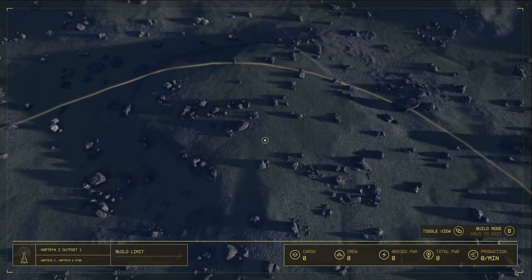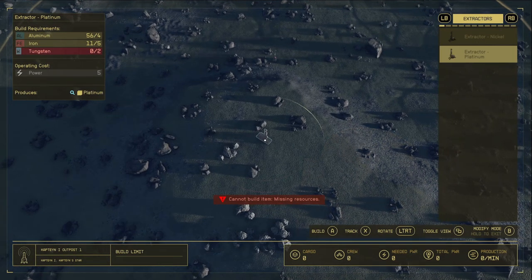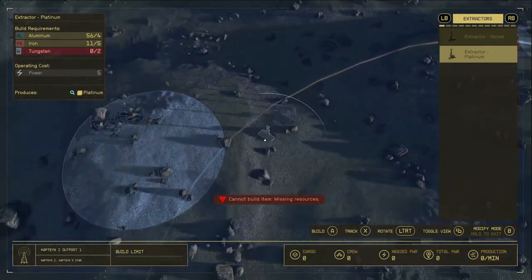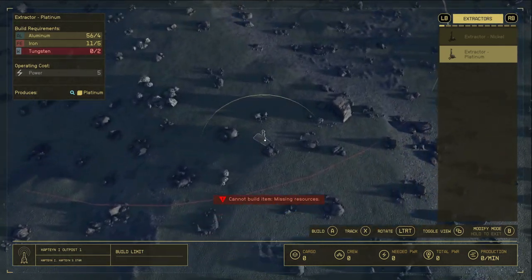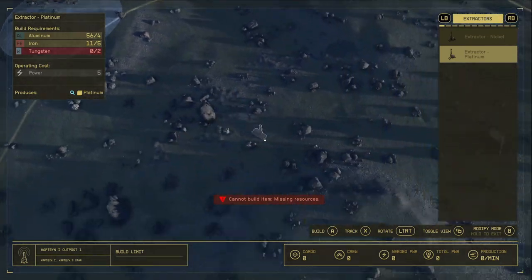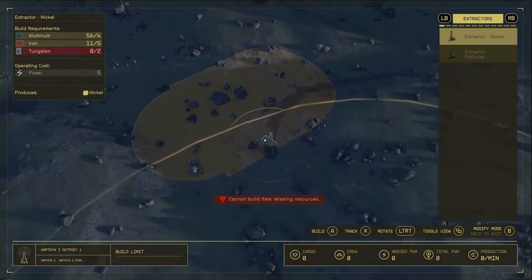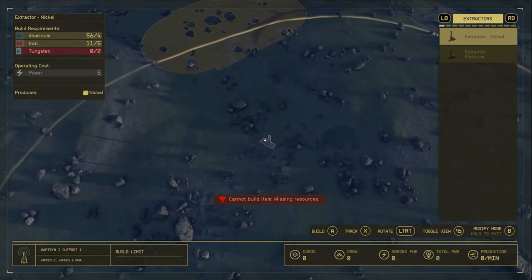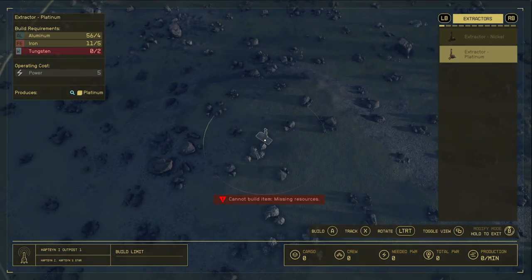Now that I have a spot chosen, I'm looking at the overall radius. I need to make sure the extractors I'm trying to utilize have enough room to be placed. The issue is the platinum deposits are only just coming into the radius, so if I want to get the most out of that resource I should move the outpost a little further forward. This area is very flat so it's easier to see how much further you have to move — hilly areas definitely get more involved.